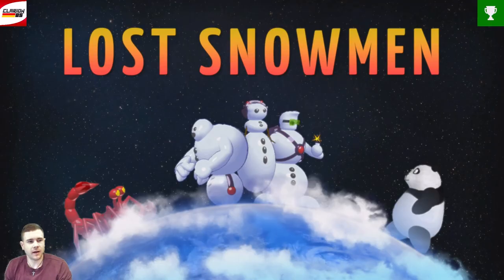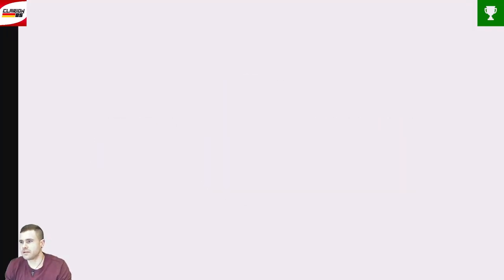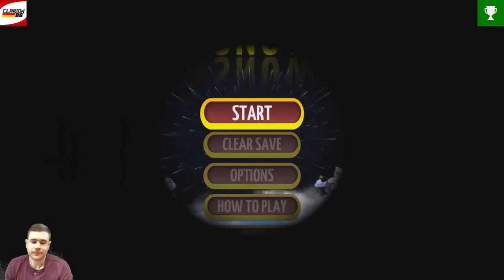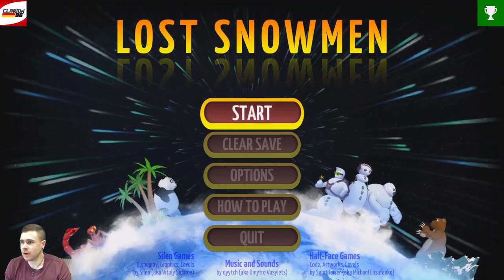Hey my friends, welcome to my 100% walkthrough achievement guide for the game Lost Snowman. It's published and developed by Silent Games, Half-Files Games. It's out since today, it's a platformer adventure puzzle game. It's a pretty easy completion - will take us around 10 minutes to get all achievements.